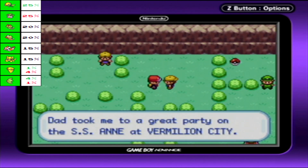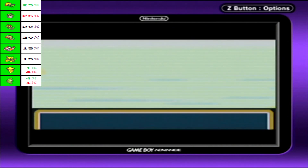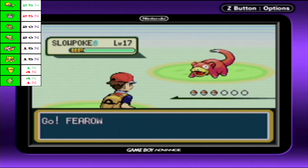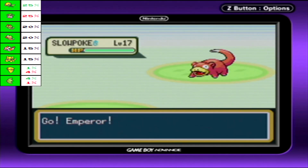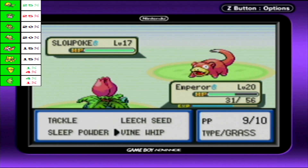Dad took me to a great party on the SSN in Vermillion City. Sounds like someone had a party boat. Youngster Dan would like to battle. Sending out a Slowpoke! We're actually not going to see these guys for a long time — Slowpoke are kind of hard to come across in this game for your own collection. You'll usually be able to see most of them for your Pokedex from trainer battles, but a lot of Pokemon in this game are just not easy to find for yourself, especially if you've got to do trades for them.